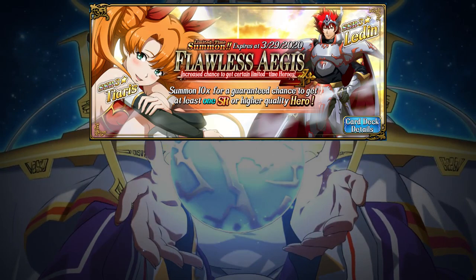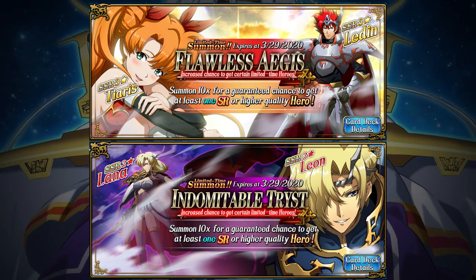The first banner, Flawless Aegis, features Ledin and Tiaris, and the second, Indomitable Tryst, features Leon and Lana.